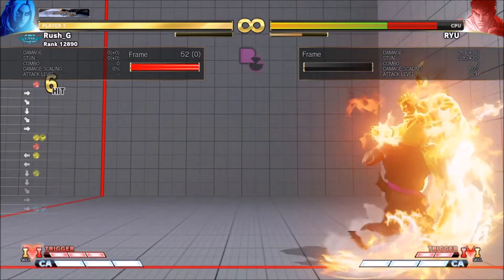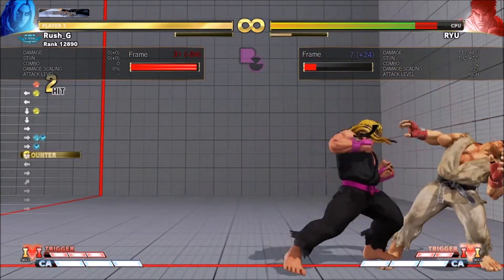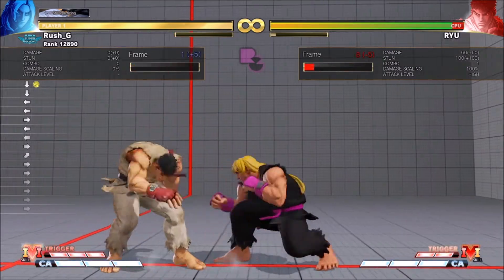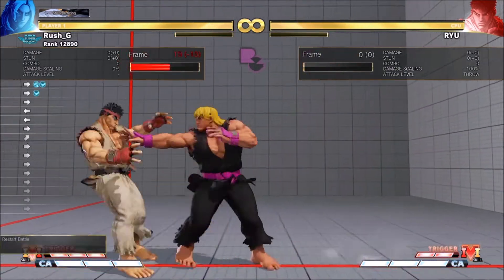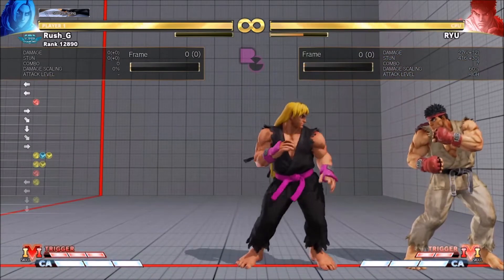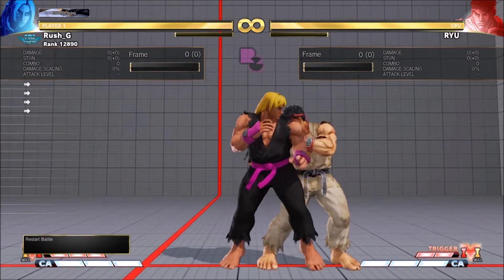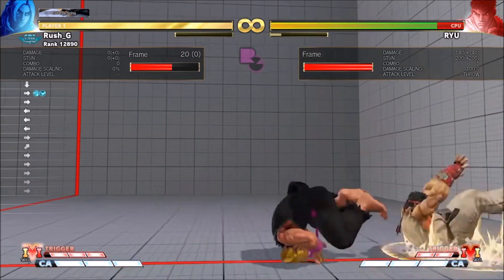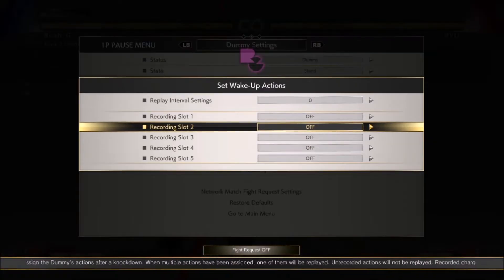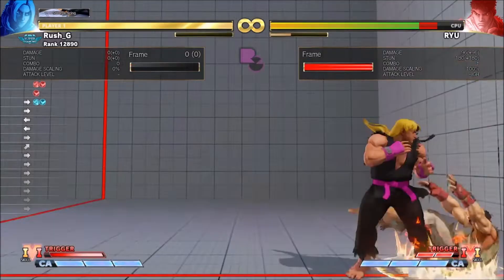Something basic works if they're close to the corner. It does require a slight walk forward further out - you sometimes have to micro-walk forward before the crouching medium punch. The big advantage is it's automatically timed; there's no manual timing required for this. Just throw the fireball out - and the reason why that can miss is if you don't wait the three frames. So if you're bad at timing your meters, this will work every time.